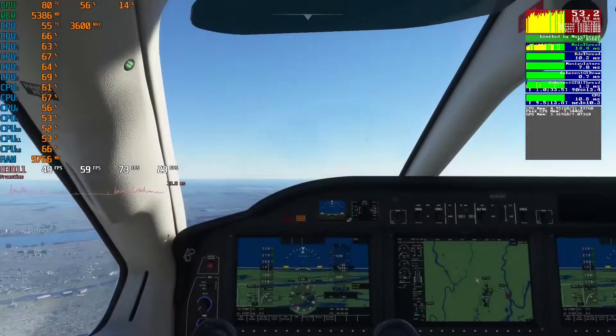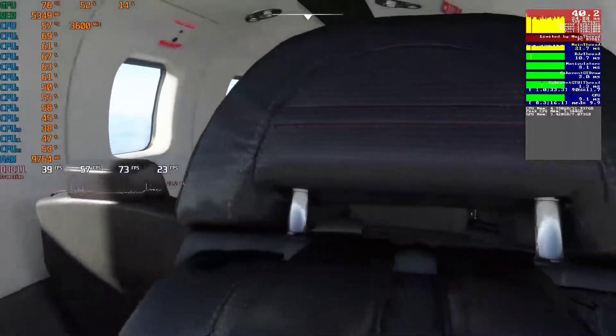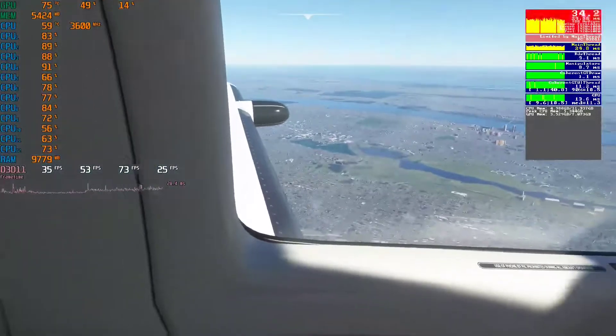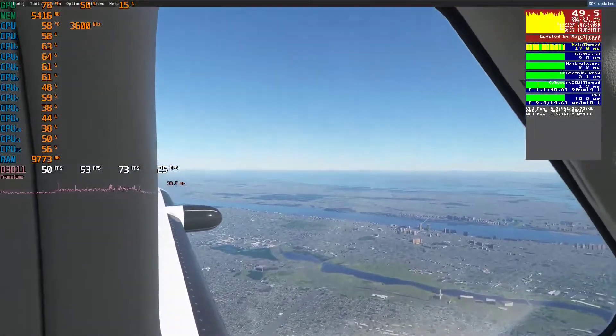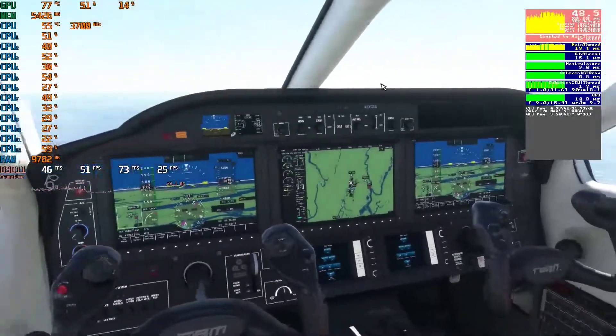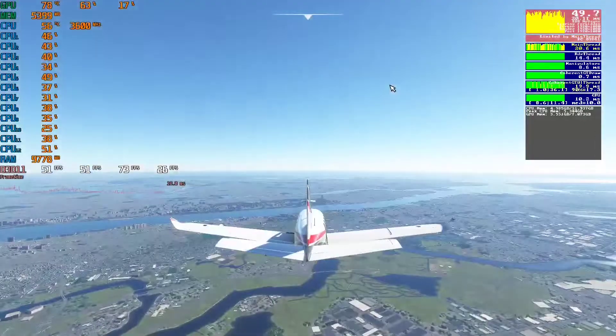You can see here we're flying in. I also used the TBM-930 because I wanted to make sure we had a glass cockpit, as that affects FPS a little bit compared to an analog gauge. I thought the TBM-930 would be a pretty good plane to benchmark in general — fairly intensive.